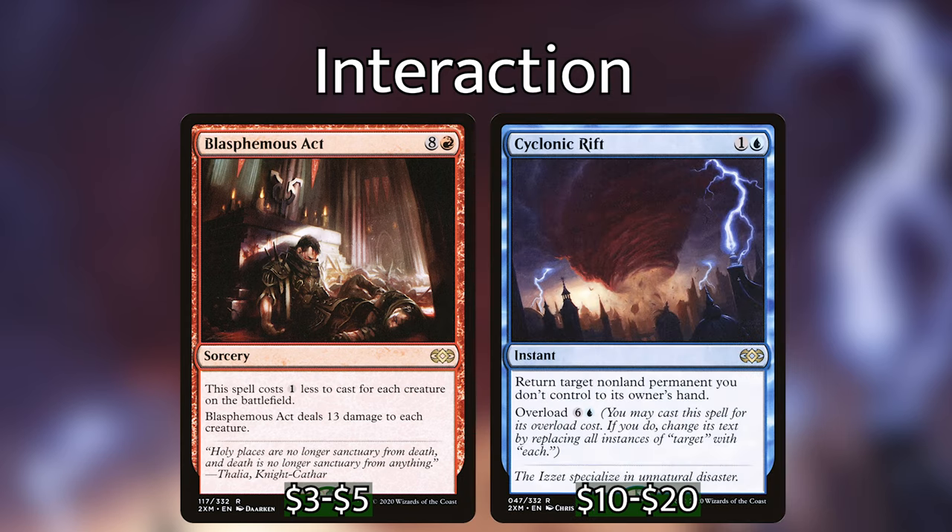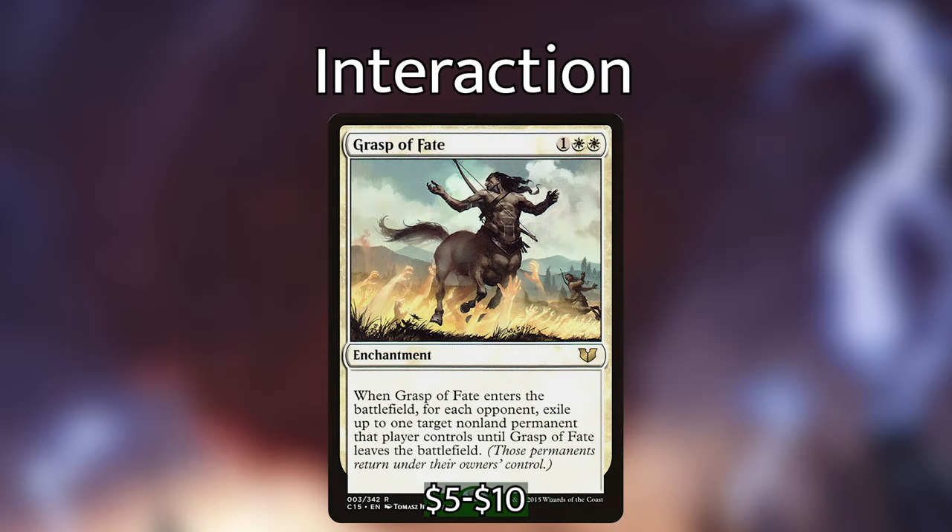Blasphemous Act to really just help us out in a pinch or if we're having a slower start, because we also have a lot of creatures so we don't want to be playing too much creature board wipes. We also have Grasp of Fate which is 1 white white for an enchantment — when it enters the battlefield, for each opponent, exile up to one target non-land permanent that player controls until Grasp of Fate leaves the battlefield.